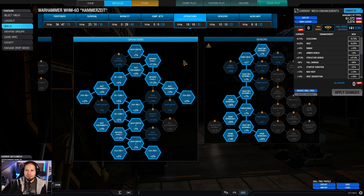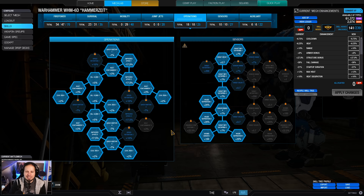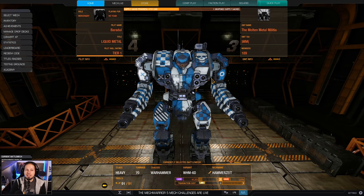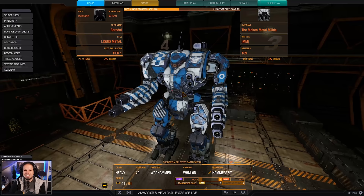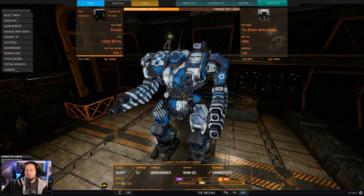Speaking of heat management — we have maximum cool run, almost maximum heat containment. I prioritized other points on top of that so it's not maxed out today, but we have 60% radar deprivation. We also have two cool shots as well as a UAV. That is the build — I wish you all a lot of fun in the two games coming now!